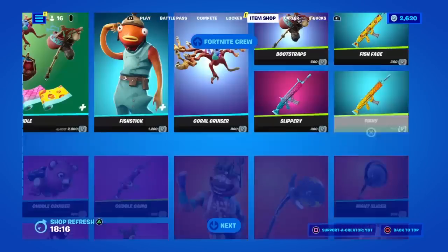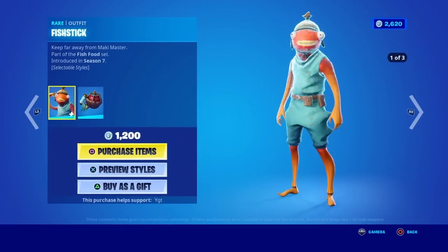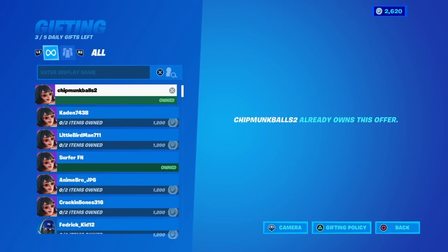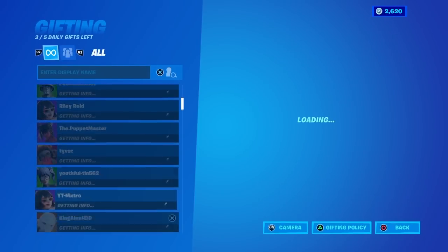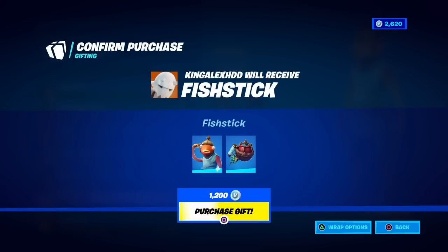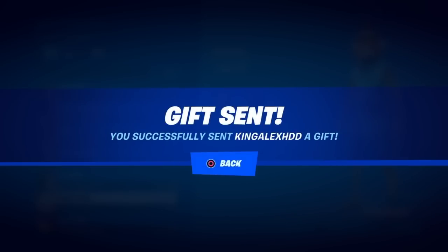So let's go ahead and send somebody a gift real quick. We're going to send somebody the Fish Stick skin. Let's go over to the Fish Stick skin and click buy as a gift. We're going to scroll through my friends list and gift this person right here. Press X, purchase gift — gift purchased, gift sent. You successfully sent the gift.